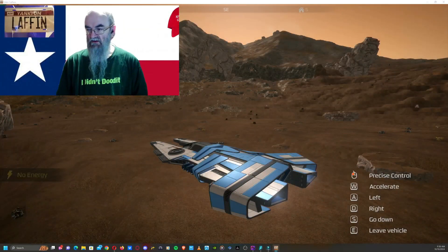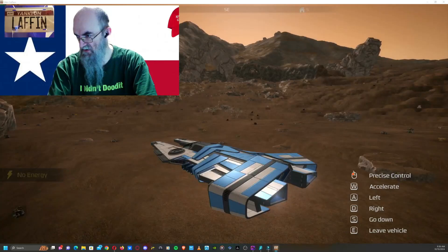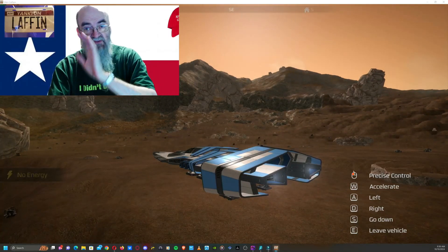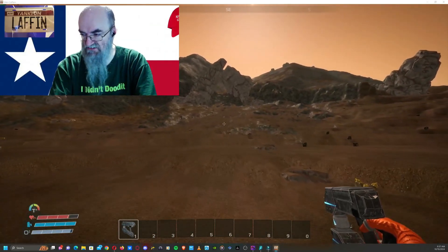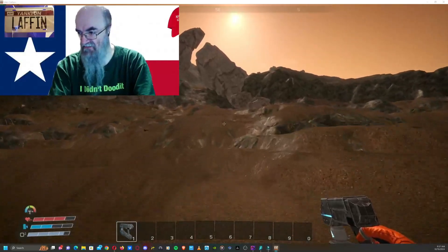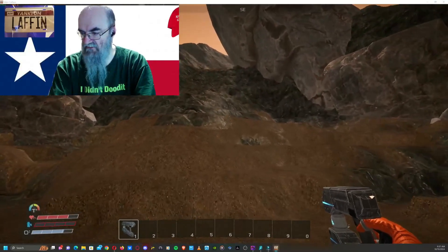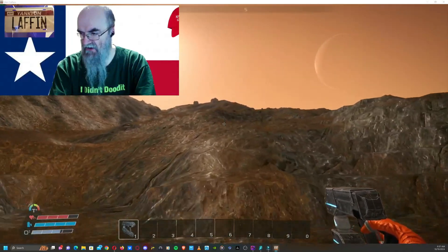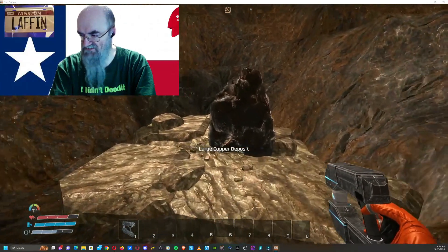Here we are in the ship — you can see it says no energy. Where we're going is right over there under that archway. It's hard to see because it's in a little bit of a dip. I just started this game just for this, so I have absolutely nothing. You're gonna run right over here, and it's hard to see because it is in a dip, but it is right here — large copper deposit.